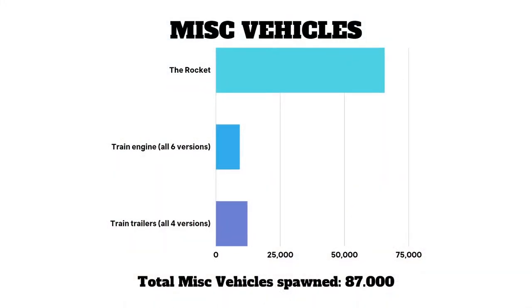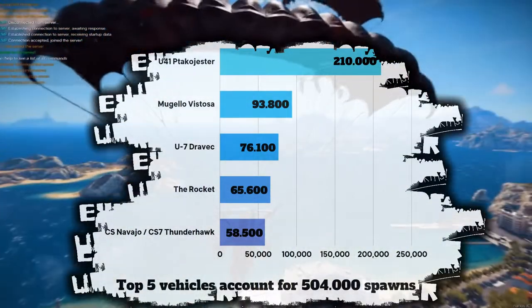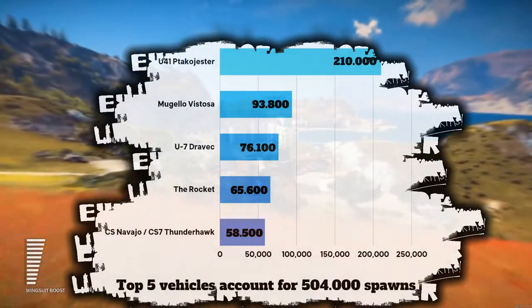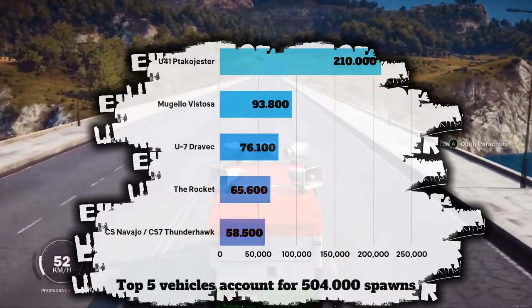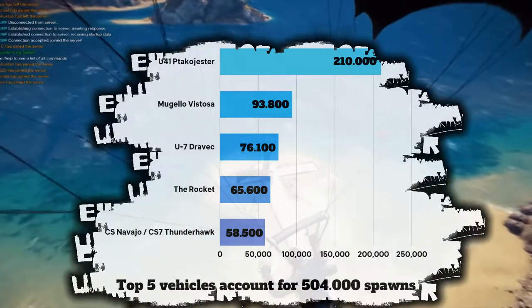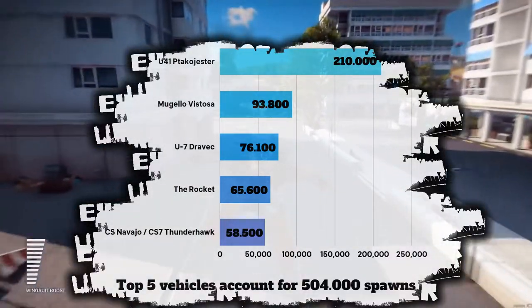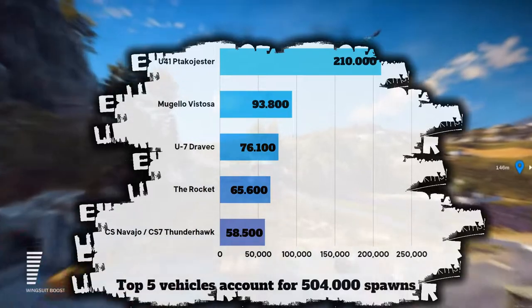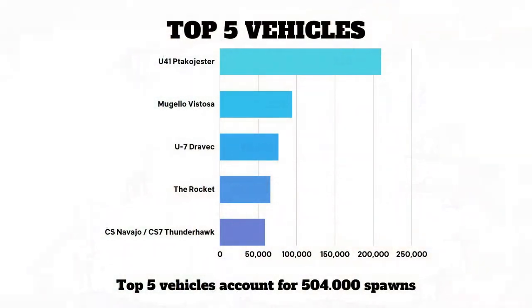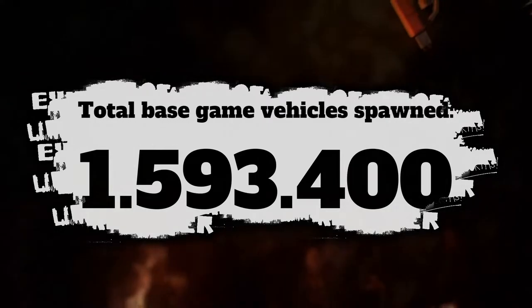Let's have a look at Just Cause 3's most spawned vehicles. In first place, the U-41 Progester cargo plane — everyone's favorite plane to blow up — was spawned 210,000 times. In second place, the Megillo Vistosa with 93,800 spawns. Third place goes to the U-7 Travac with 76,100 spawns. Fourth place is the Rocket with 65,600 spawns. And finally, a tie between the CS Navajo and CS7 Thunderhawk with 58,500 spawns each. To say I'm surprised with the outcome of the top 5 would be an understatement — I was expecting it to be dominated by sports cars and weaponized vehicles, but I guess not. The total amount of base game vehicles spawned is 1,593,400 — almost 1.6 million. That's honestly just insane for just two servers of such a little known mod.